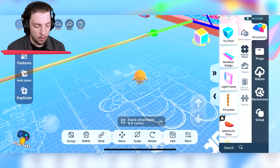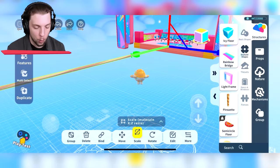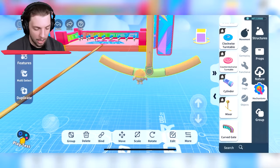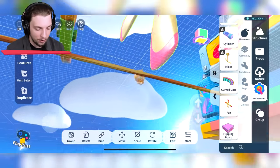Now we just need to put some obstacles that are going to make it a bit more difficult to make it. It's already going to be hard enough, but we're making it even harder. Okay, look at this thing. Now the question is — wow, that fan is huge.